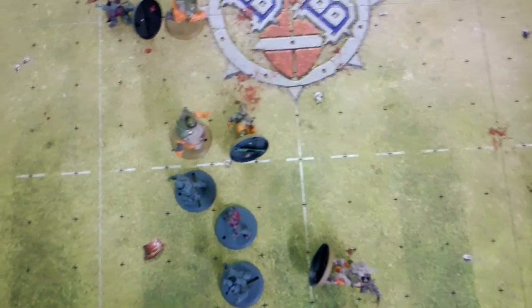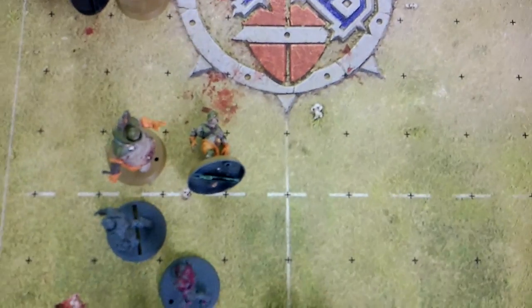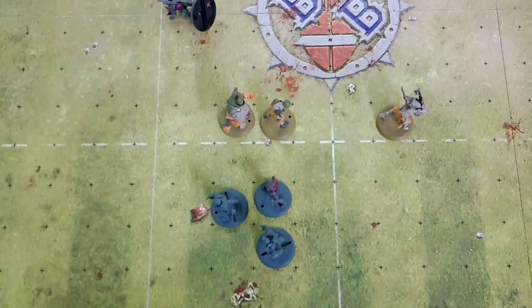Right then guys, end of Dark Elves turn seven. The big guy is close to the side trying to tie it up, people trying to run to the ball. India trying to win but the guy in the stomach. We've got a few people pushed over but couldn't get anything better than not breaking armour. So my blocks are pretty useless this week. Right then, so it's going into Nurgle turn eight.